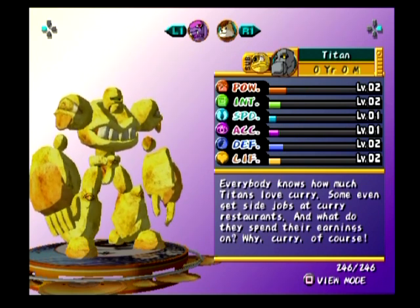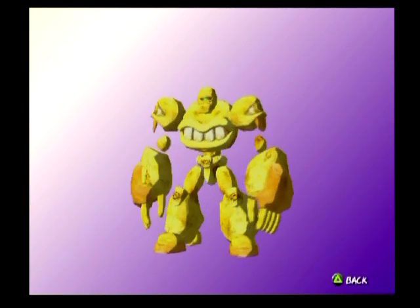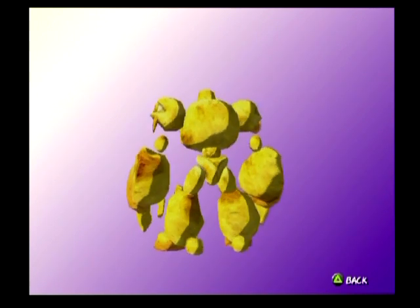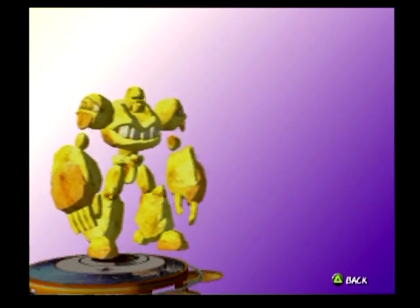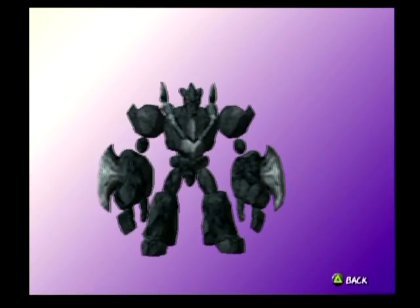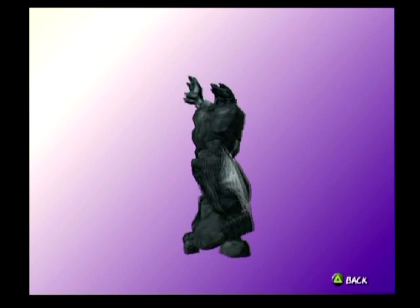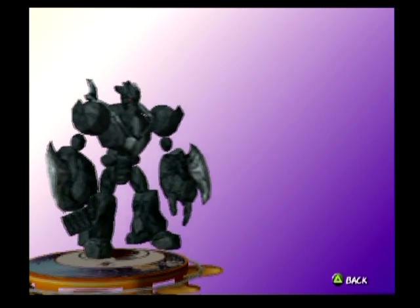Titan: everybody knows how much Titans love curry. Some even get side jobs at curry restaurants — and what do they spend their earnings on? Why, curry of course. I love the Suezos sticking out their tongues on the side and everything, but the teeth I think are a bit much. I love the Suezos sticking out their tongues on their shoulders. I'll say no to the rest of it. Jailkeeper: the scientists' rumor is that the reason for its like for darkness is because it was given birth to fulfill its purpose as a jail guard. Its fondness for darkness is a legacy. Does it walk hand in hand with the Garu Ripper or Jokers? It's not bad — it's not as bad as a Suezo, but interesting.